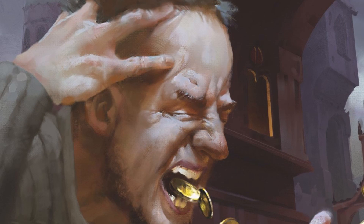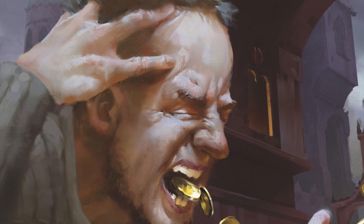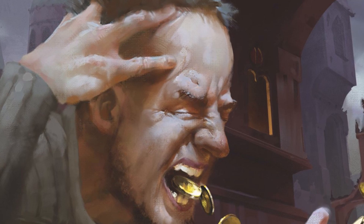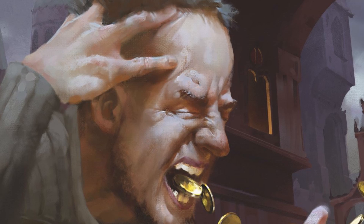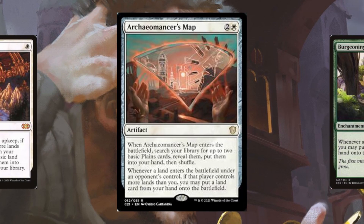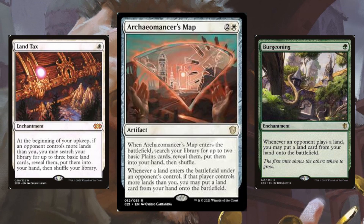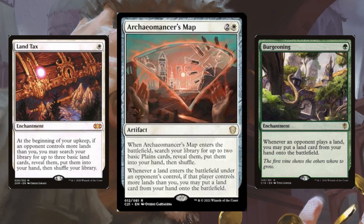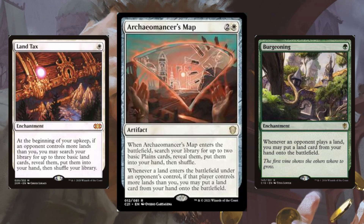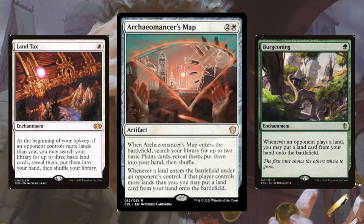The color white has struggled with both ramp and card draw in commander for some time, and today we were finally gifted some cards that look to address these shortcomings. Wizards has been promising to help white catch up for some time, and it looks like we've caught up to the point in their release schedule where those promises can be fulfilled. Enter Archaeomancer's Map, which blends Land Tax and Burgeoning together into a uniquely white way to play more lands than you otherwise would. At first glance, the restriction that you can only play your extra land if an opponent has more lands than you do looks like the typically disappointing trope of white cards that only serve to help you catch up, rather than those designed to help you get ahead.